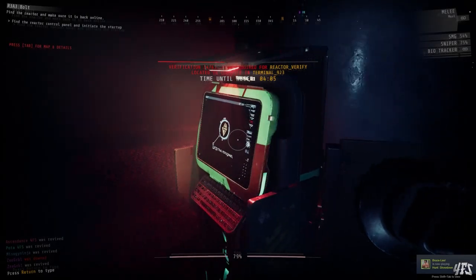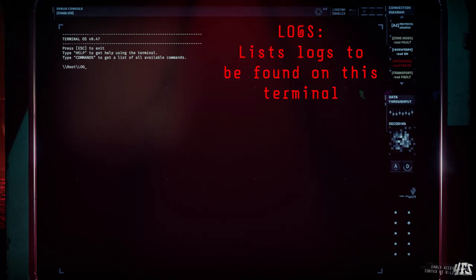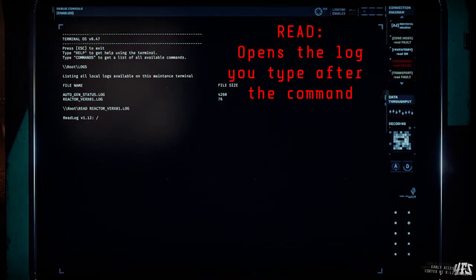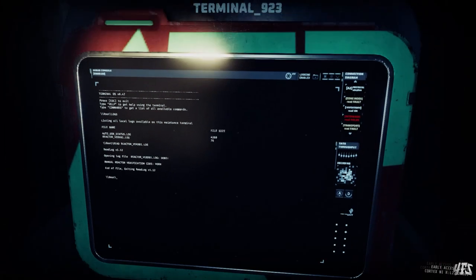Then we have the LOGS command, which will bring up any logs on the terminal. In Rundown 3 and beyond this has become a minor method of delivering lore about the game world in some cases, but it's also used in several expeditions as a gameplay mechanic. Once you have the list of available logs, you will have to use the READ command followed by the exact name of the file you want to read in order to see what that log contains.